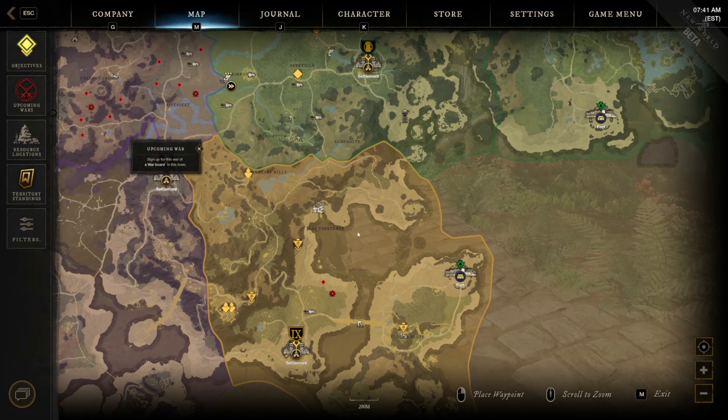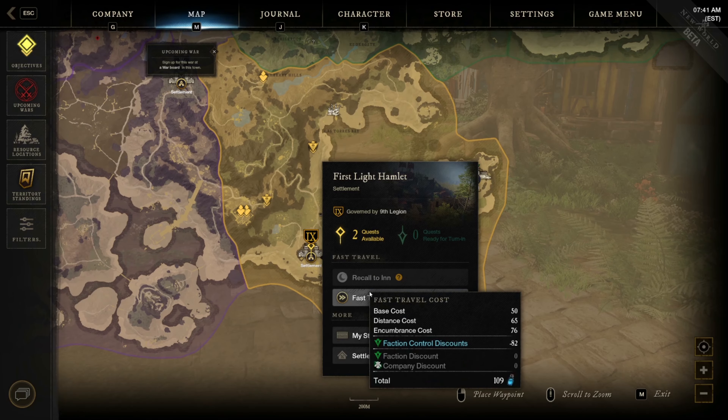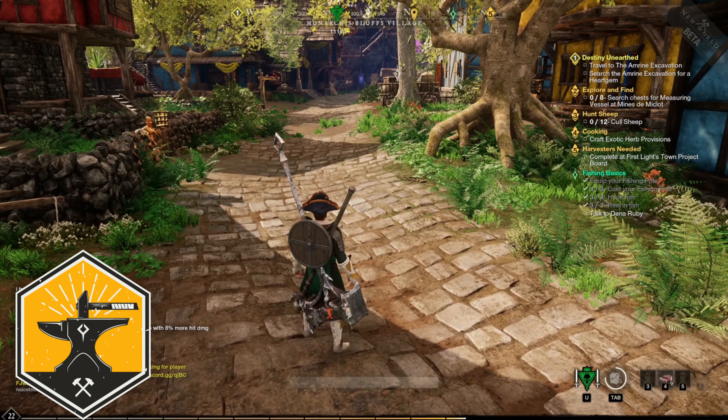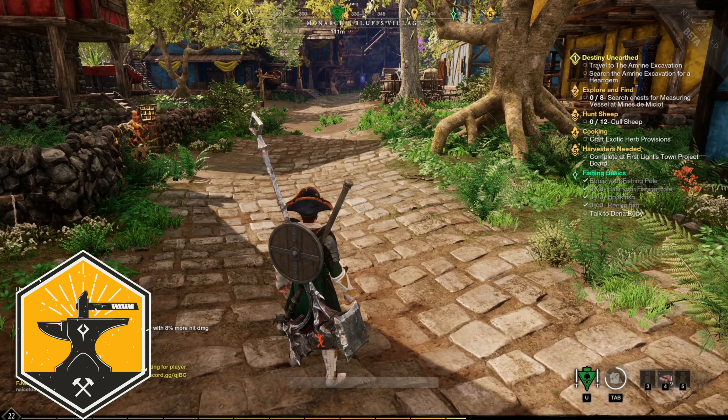Also remember you can only fast travel between shrines and settlements. While you can recall from the world to your home or to an inn, you can't fast travel out of the open world to a shrine or an inn.